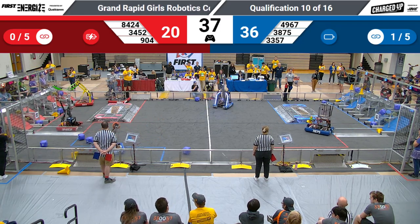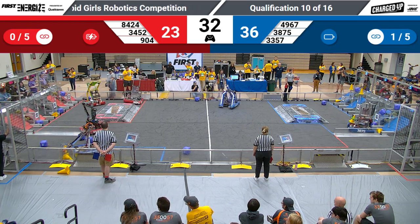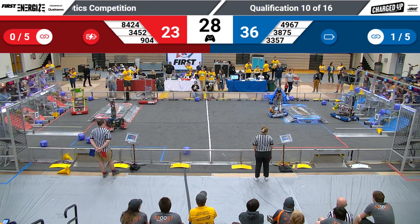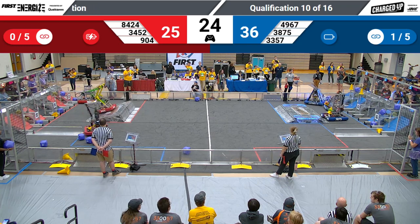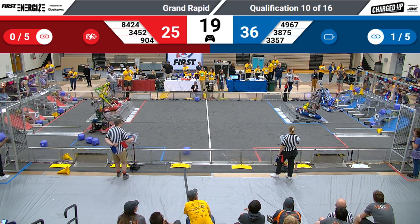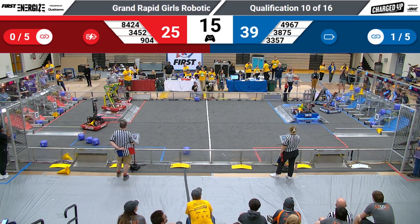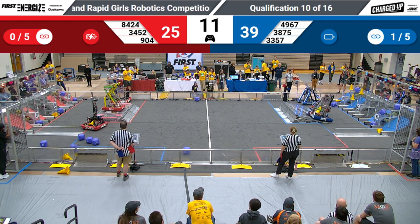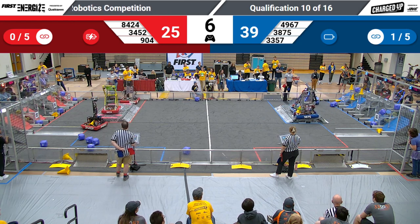904 D-Cube doing the same but using their bumpers to push that cube down into the hybrid node. 3875 making some hard contact there with the side of the charge station but still holding on firm to that cone. We'll see where they opt to score it with just 30 seconds left to go. D-Cubed making sure that cube is safe and stored in the hybrid node. 20 seconds remain and it looks like Red Lightning looking to get docked and leveled out for the Red Alliance.